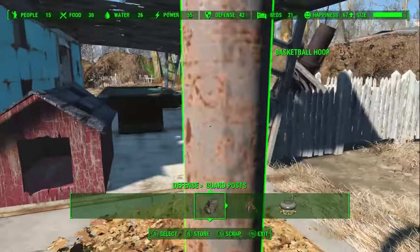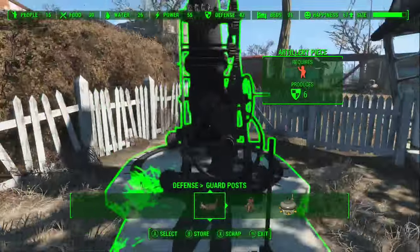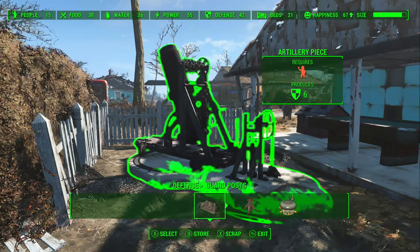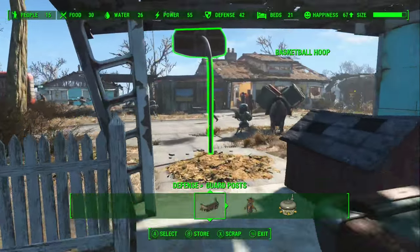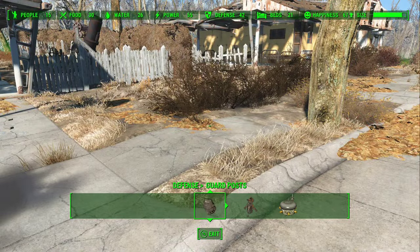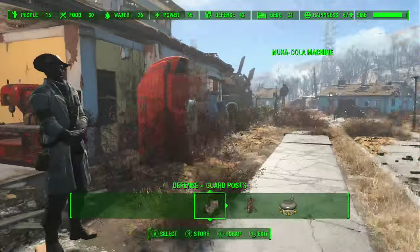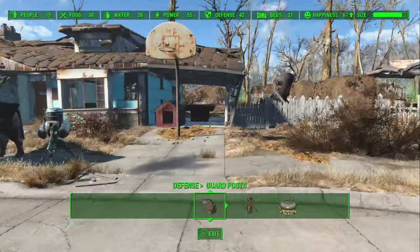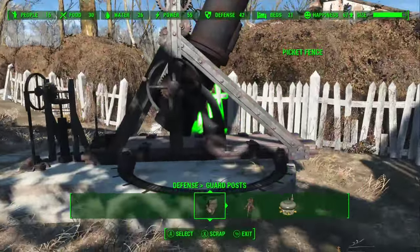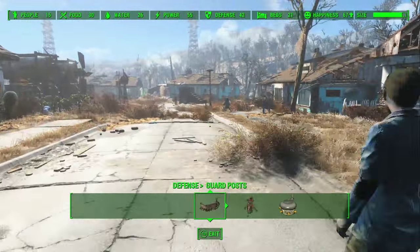So we're talking about turrets and generally defense. I also have the artillery piece. To get this particular defensive item, you basically continue along the path that the Preston Minuteman guy gives you. He will eventually give you quests where you storm the castle, kill a giant crab, and then you will unlock artillery. Artillery is very powerful — you get artillery smoke to use.